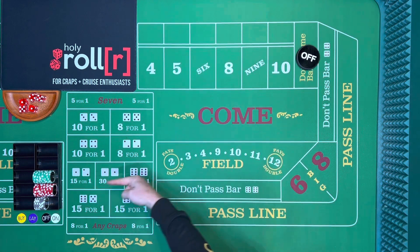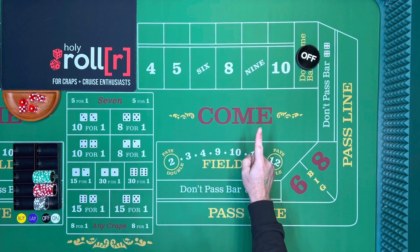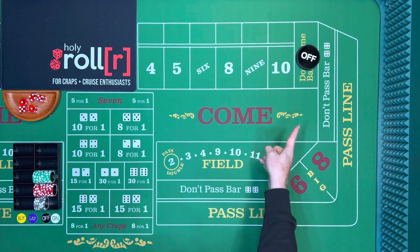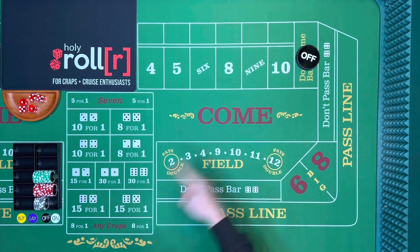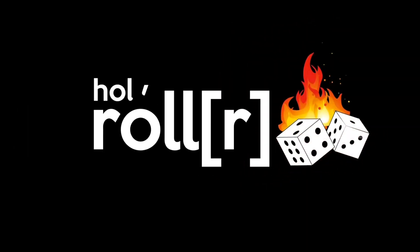We have a $500 bankroll and I'm going to show you how to risk on one roll, just one roll, and it's the come out roll. Welcome to the Holy Roller where it's all about playing craps and winning free cruises. I'm going to show you what it's all about, so let's get rolling.